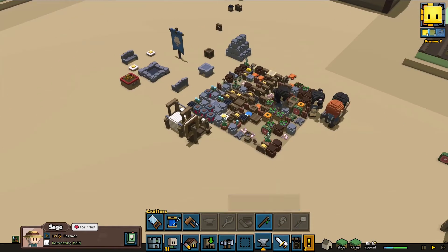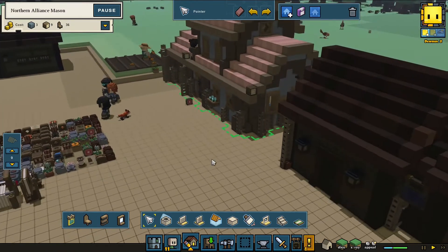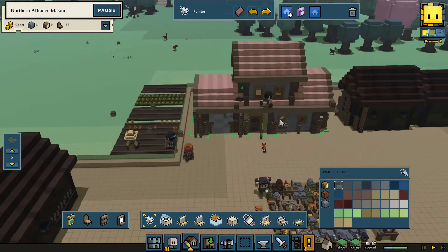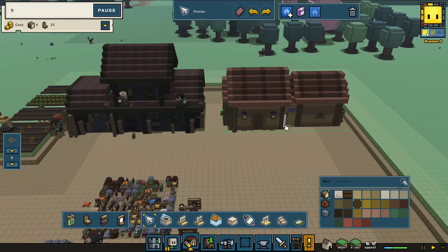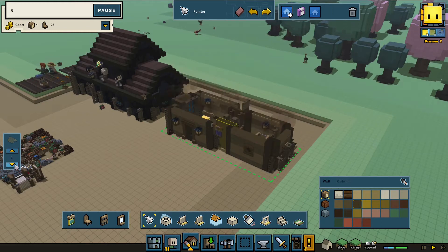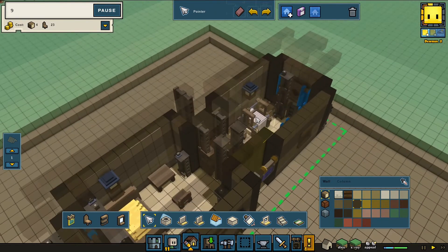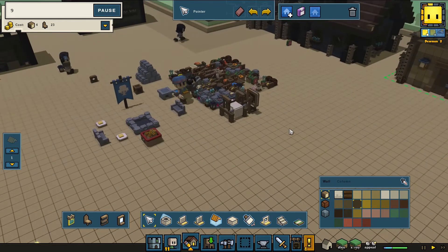Between episodes I did get to become more familiar with the building tools. Let me remind myself what I'm building here — this is a mason's building and this is a house of sorts. Oh no, it's actually the weaver's place. Okay, that works.